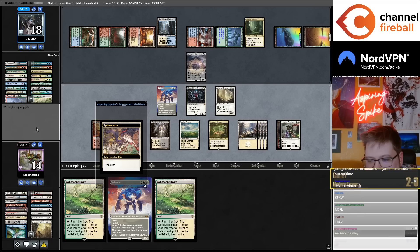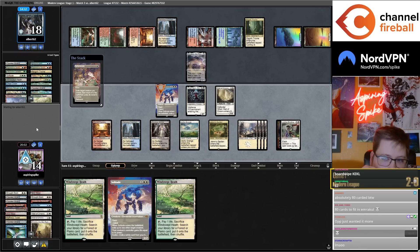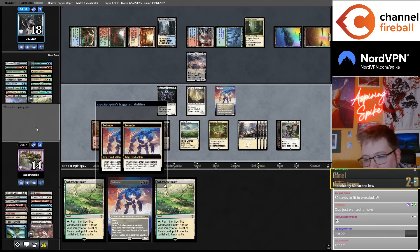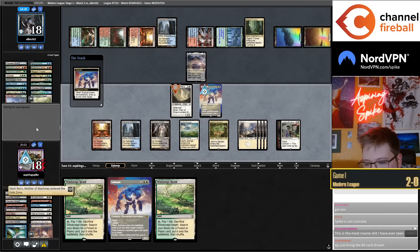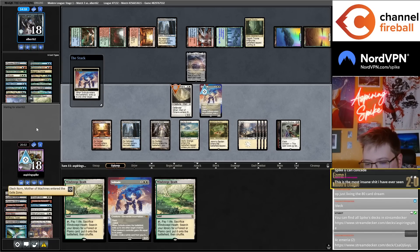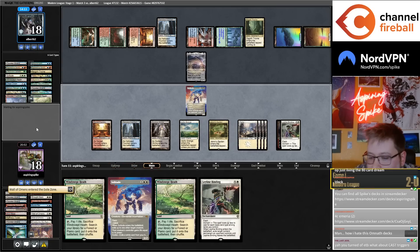They can Ephemerate the Solitude, exile my Wall and my Norn, and Solitude Solitude. Ironically Elesh Norn or Imrakul is not as bad for me as Elesh Norn would be. Binding answers Imrakul at least, and there's nothing they can do about it.